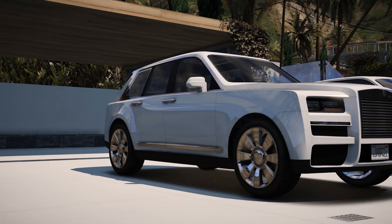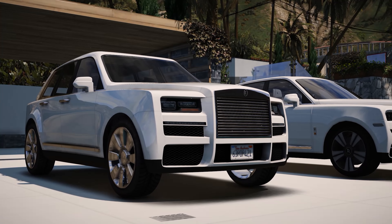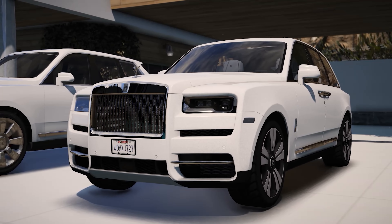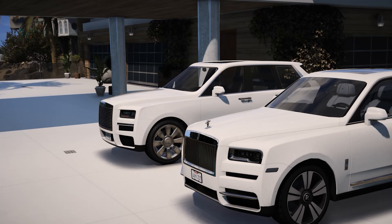Overall, the vehicle looks amazing. The main thing you're going to notice is not having those coach doors — if we had them in GTA 5, they would look practically identical, even though they already do look practically identical except for a few other minor things. I also wish we could have seen the Spirit of Ecstasy on the front of this car. Overall, Rockstar did an outstanding job at recreating the Cullinan in GTA 5. Let me know down below in the comments what you guys think of it.